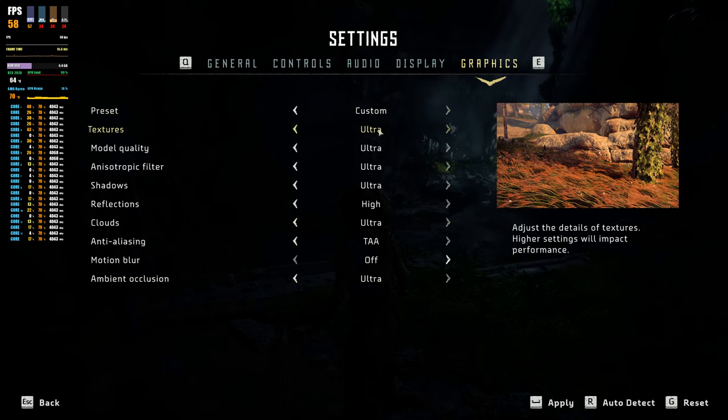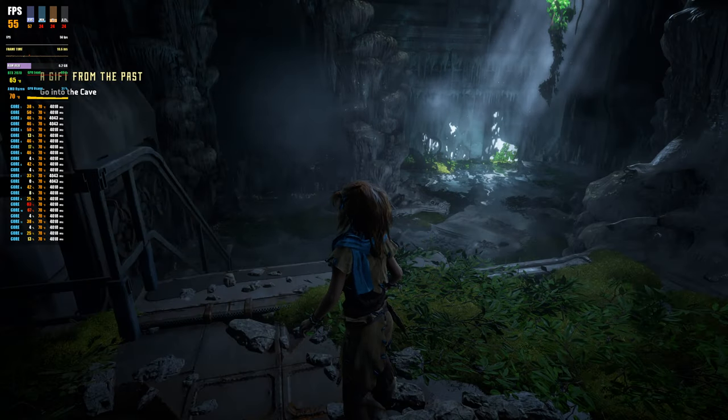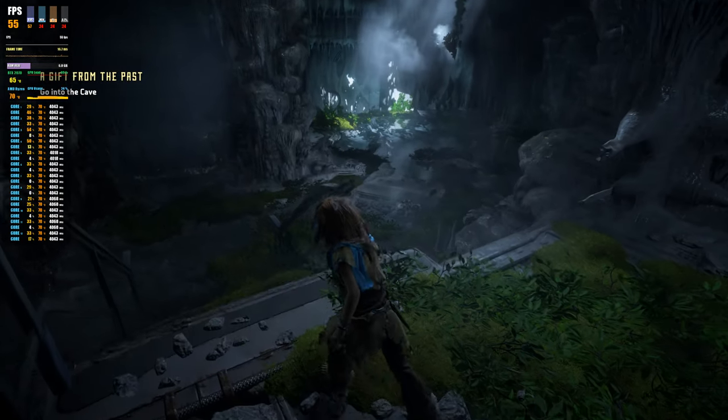We are ultra everything except for motion blur, of course. 1440p, V-sync off, 165Hz — not that we're going to hit that. HDR is off at the moment because the image looked weird for me with HDR on, so I disabled it.